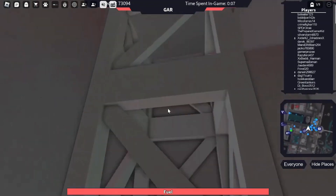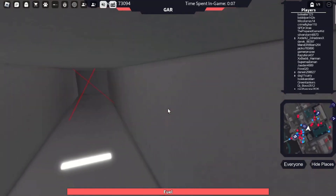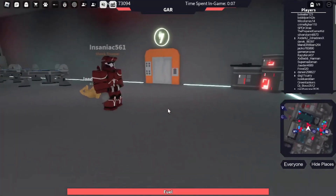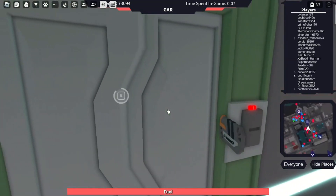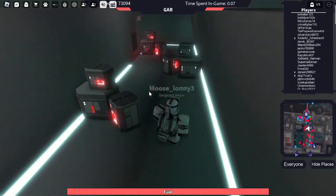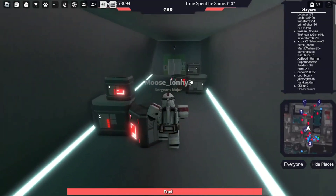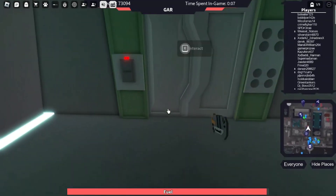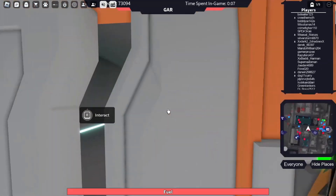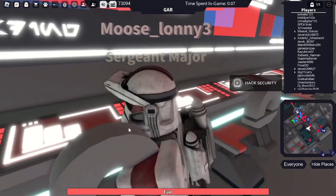This is a ventilation system that you can go through to get to this new area. And in this area over here — wait, this is the hallway that we were just in. This is very confusing. But over here there's a place where you can hack the security system.